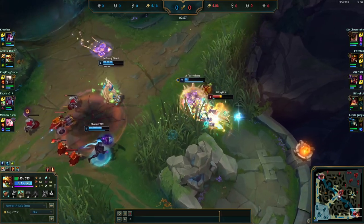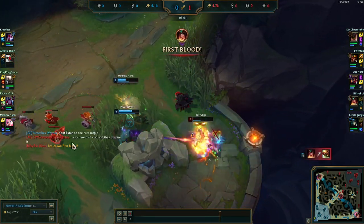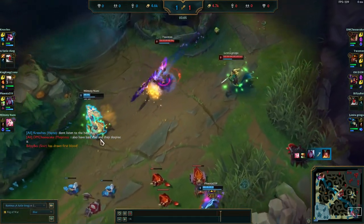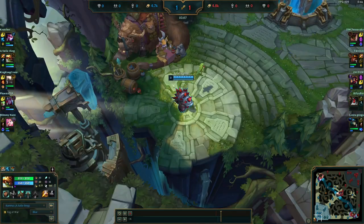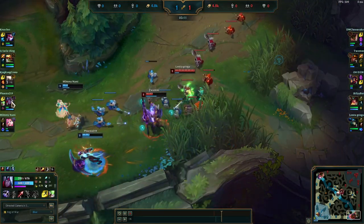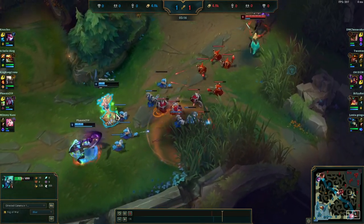It looks like our Rammus might come in for an early gank. He gets the flash, gets the CC — this looks like it might be a kill, but the enemy team secures first blood onto their ADC. One kill onto ours. And Jarvan comes for a counter gank. Both survive, and it's 1-1.